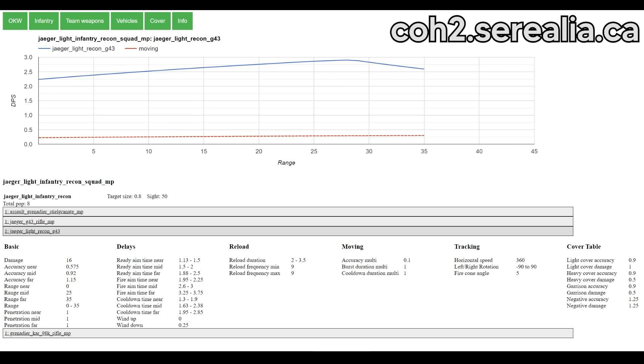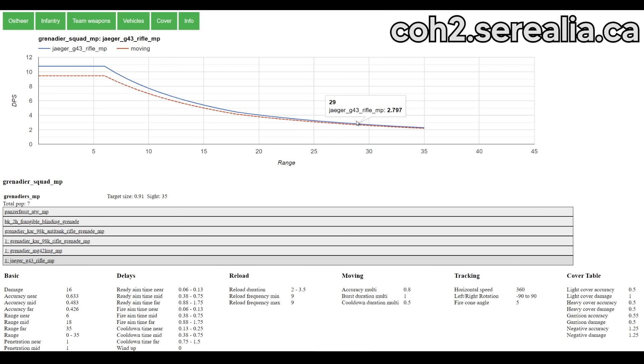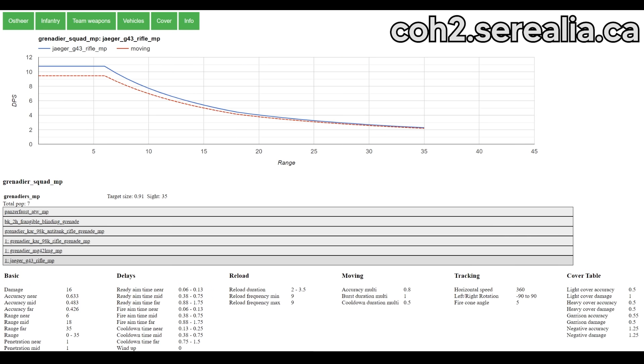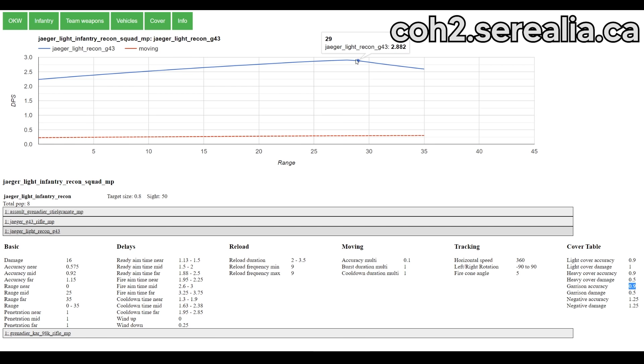From about 29 range onwards it will have slightly more DPS than the Grenadier G43, mainly because it has super good accuracy at long range. But there is a very unique function in how it performs against cover — it only has a 10% accuracy penalty against the most common forms of cover, whereas most other rifles in the game have a 50% accuracy penalty. So if you're firing at units in cover, that G43 Sniper Rifle can actually still do some pretty good damage.